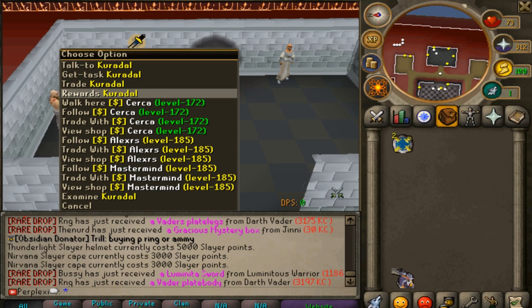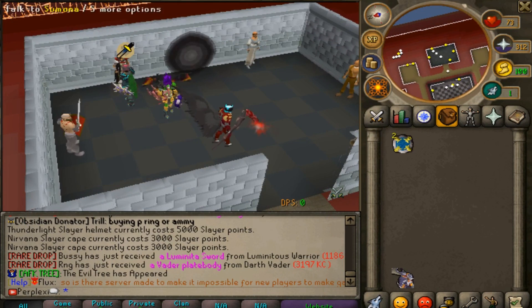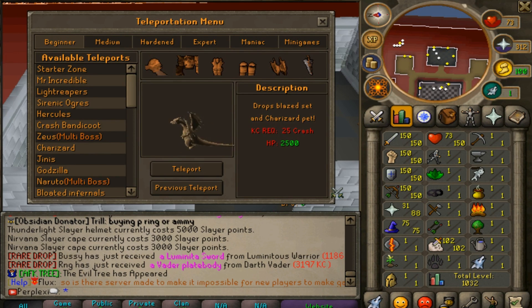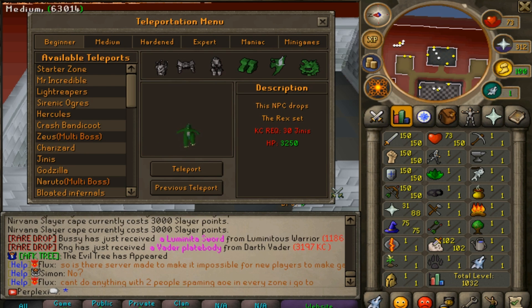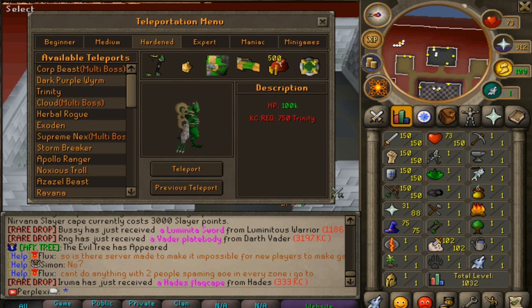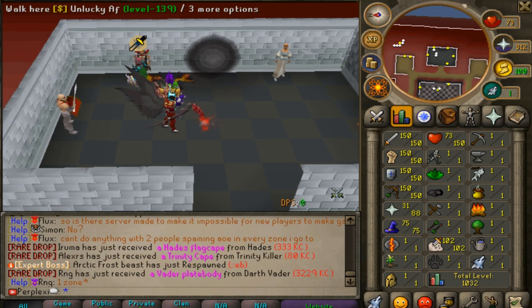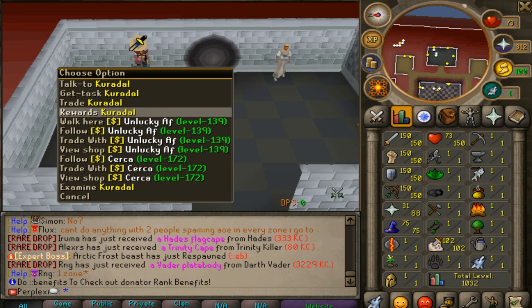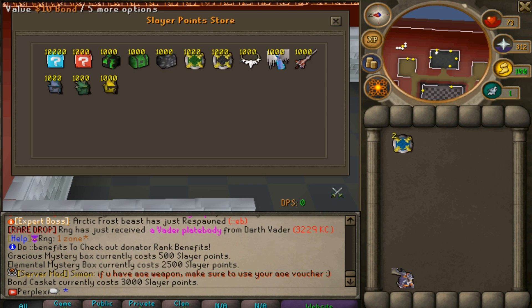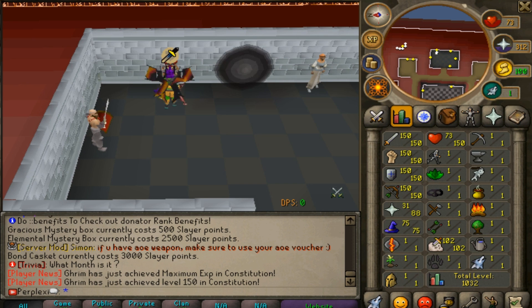Slayer is probably one of the best ways to make money on this server. You start with Avanica, then move to Duradel, then Kuradel, and finally Simona. Each zone has kill requirements, but if you have a slayer task assigned you don't need to meet those requirements — for example, if you get 750 Trinities as a slayer task you can kill them without the zone kill count. Rewards include gracious mystery boxes, tax bags, bond caskets, five and ten dollar bonds, and new slayer helms like Thunder, Light, Peacekeeper, and Nature.